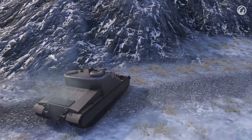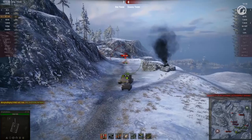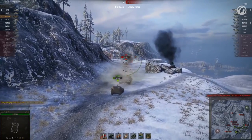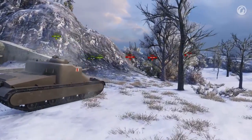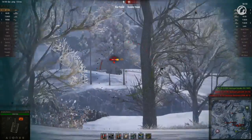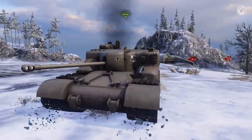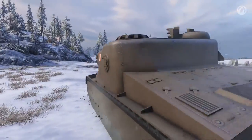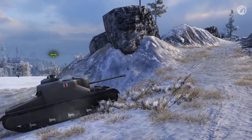Blighty turns around and heads back just in time to save the allied artillery piece. A brief duel takes care of the offending light tank. Reaching the top of the climb, he turns around and gets busy. Blighty scores several hits, but it's too late for the team — within moments, he's the last man standing. One against six, and a slow-moving TD against maneuverable tanks. The defender doesn't hesitate as he takes to the high ground.